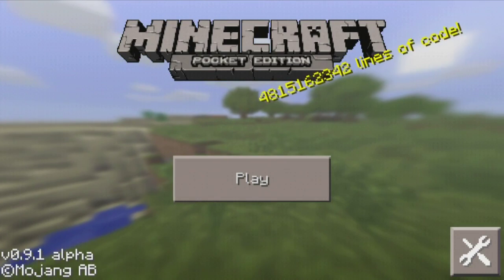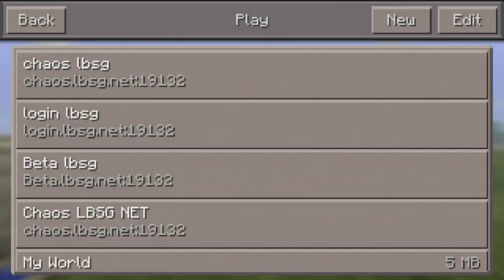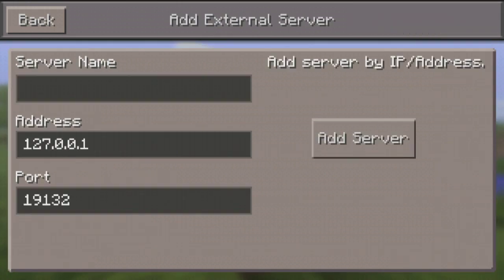Today I'm gonna be showing you how to join servers. Press on Play — as you can see I have four servers, including multiple Chaos and Login, and then Beta LPSG. LPSG Live Survival Games is one of the most popular, if not the best, current Minecraft Pocket Edition server right now. Go to Edit, press on Edit, then go to External, and you'll have this menu with three options: server name, address, and port number.